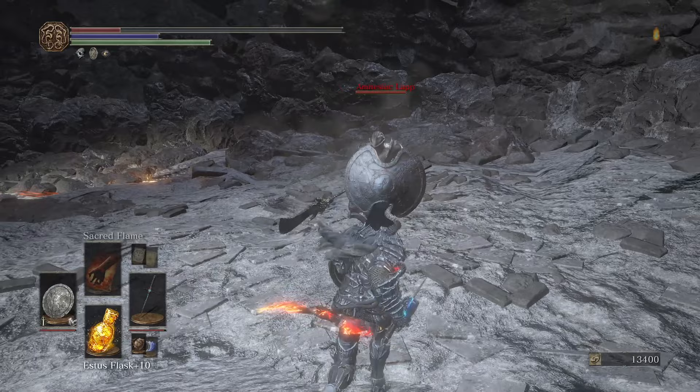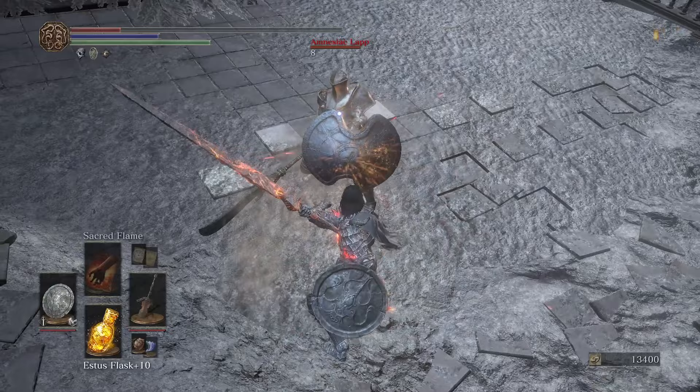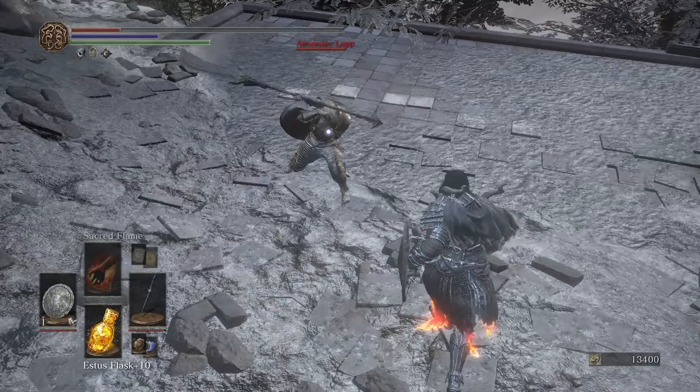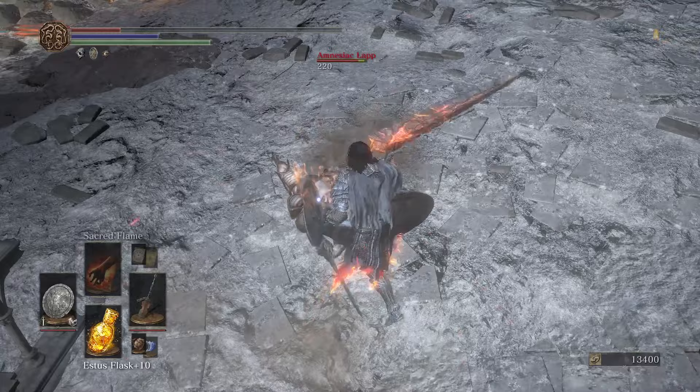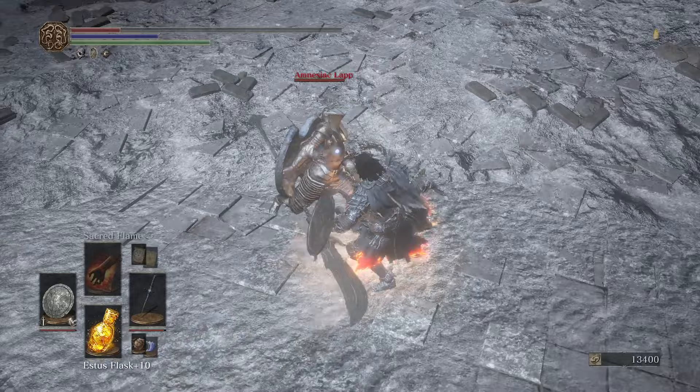Aquamarine Dagger is potentially the swappiest weapon in Dark Souls 3, and I love it. I'm sad it requires 18 intelligence because otherwise I would have been using it a long time ago. It's such a fun weapon — you can do step swaps with it since it's a dagger. The main thing is if you just have Aquamarine and Lorian's Greatsword together, you suddenly have a ton of really good options and mix-ups.